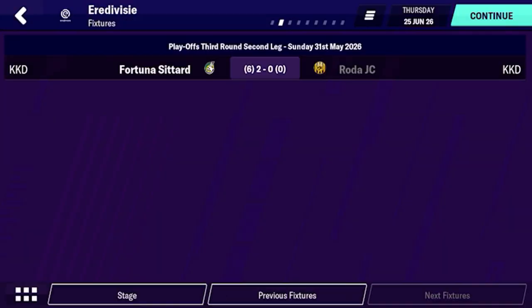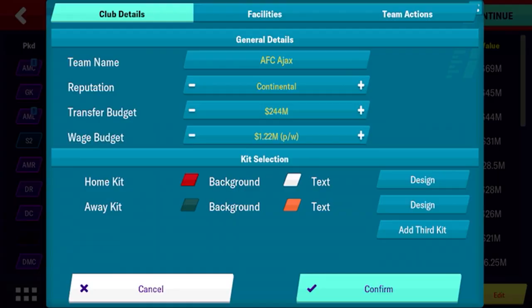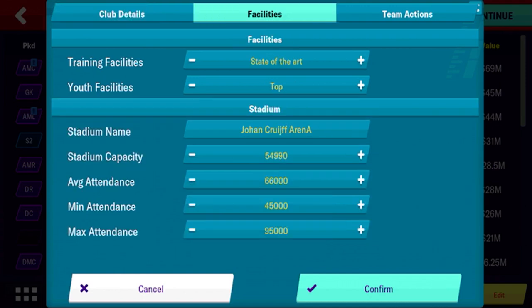I haven't changed anything else. So what I've chosen for the league — I went with the Netherlands, just because they have a history of developing promising young players. I didn't change reputation, transfer budget, or stadium, but what I did do is I went through the top division and the second division and changed all of their youth facilities to state of the art — the highest they can go.